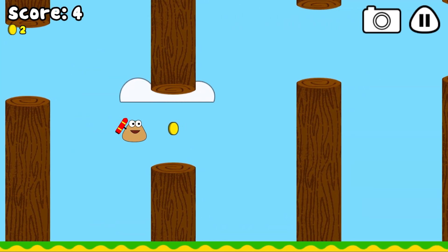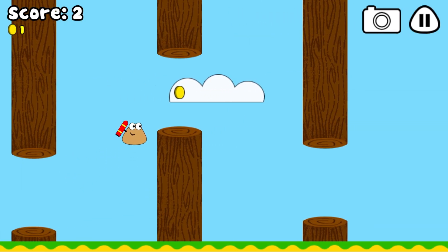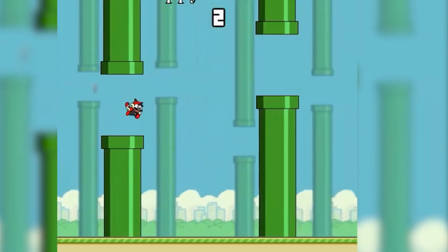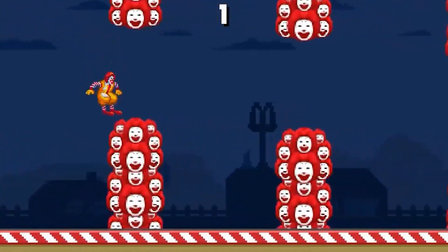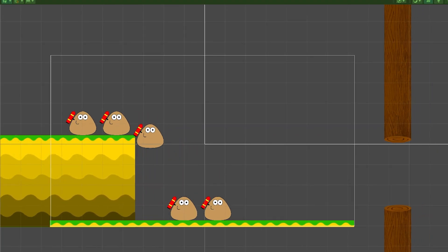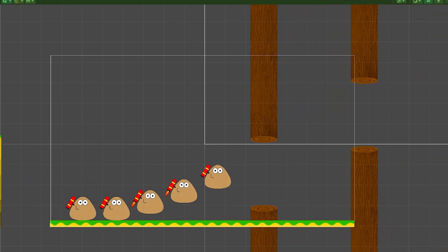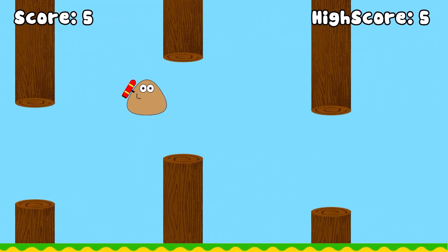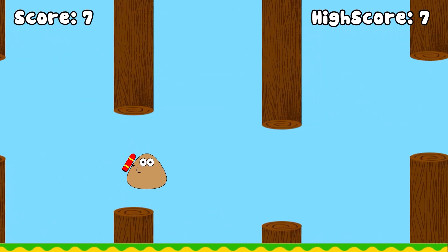Now to the Flappy Bird ripoff — Jet Poo. All you have to do is not hit the pipes. The reason there are five instances in the scene is to speed up the training process. Each agent sees its environment through raycasts. After playing this game for around 10 minutes, I managed to get a high score of seven.